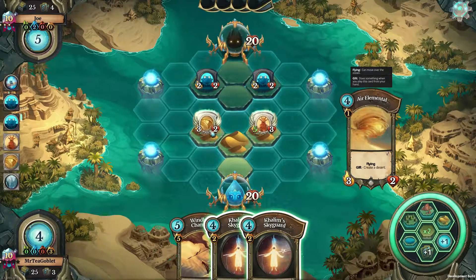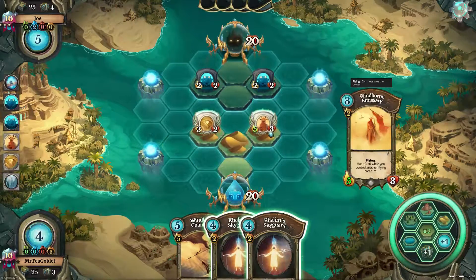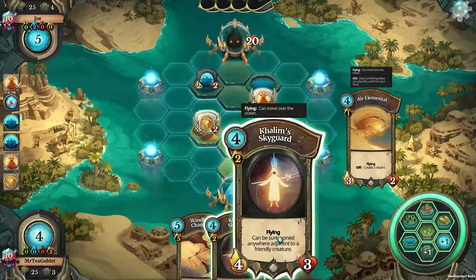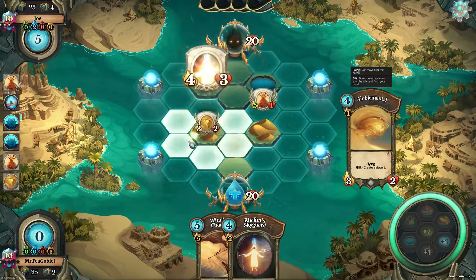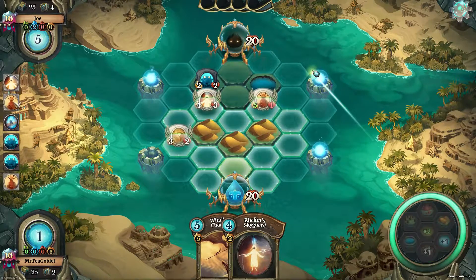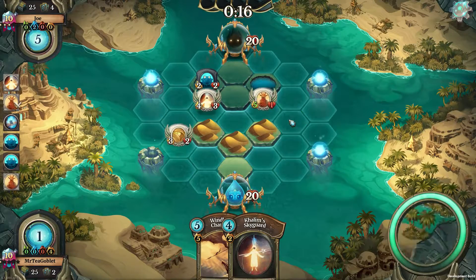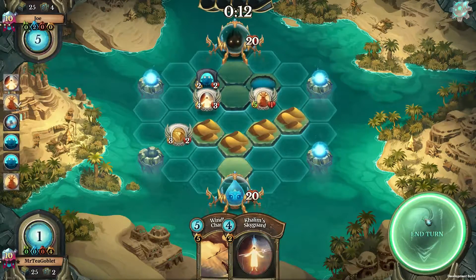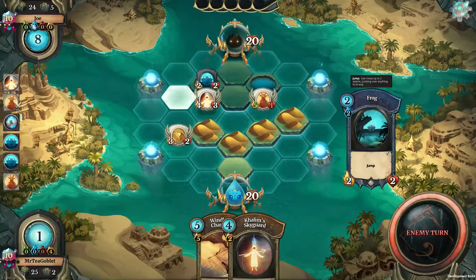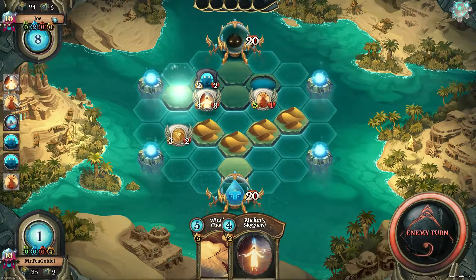I don't want to attack with the air elemental obviously, but we'll go here — we will attack this frog just to get it off the board. We'll play the kalim sky guard here, go down here, and place down another land to prepare for the windborne champion. End turn. I'm guessing the frog will take out the windborne emissary, and then we'll see what the opponent will do with their eight feria — five cards in hand, so a lot of possibilities.